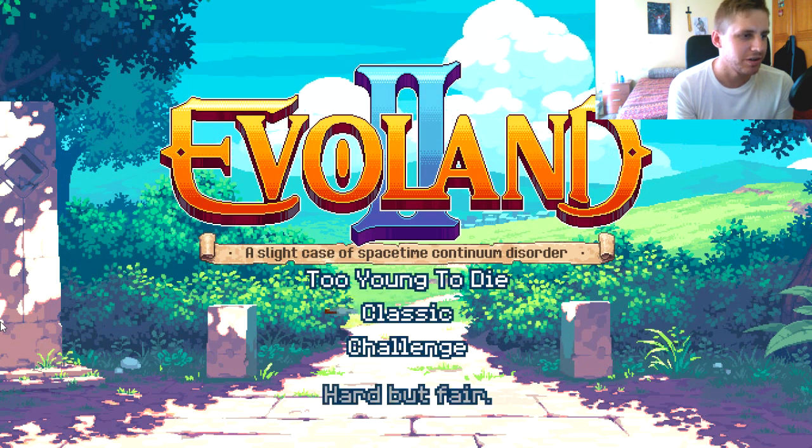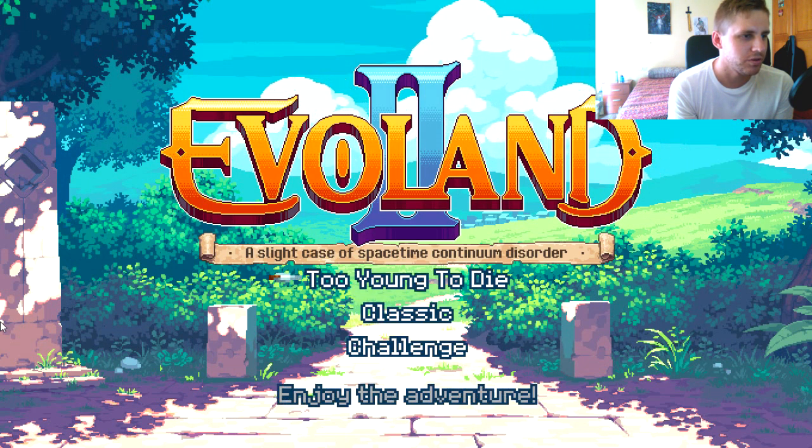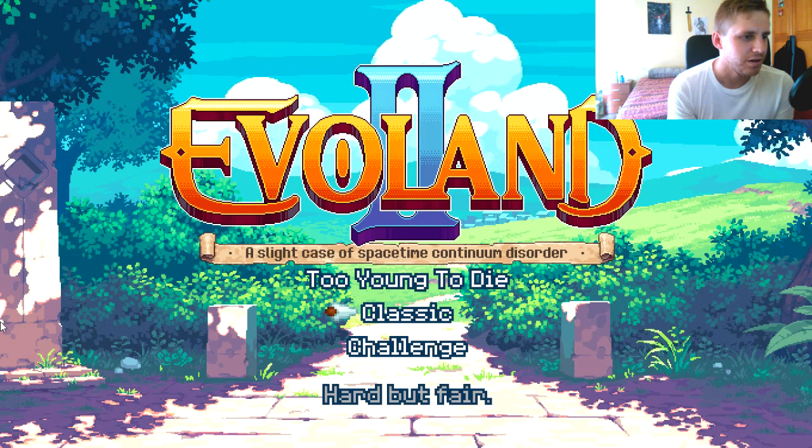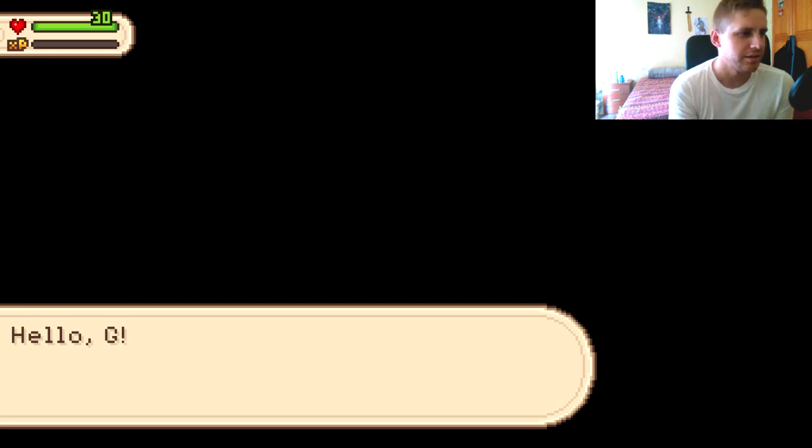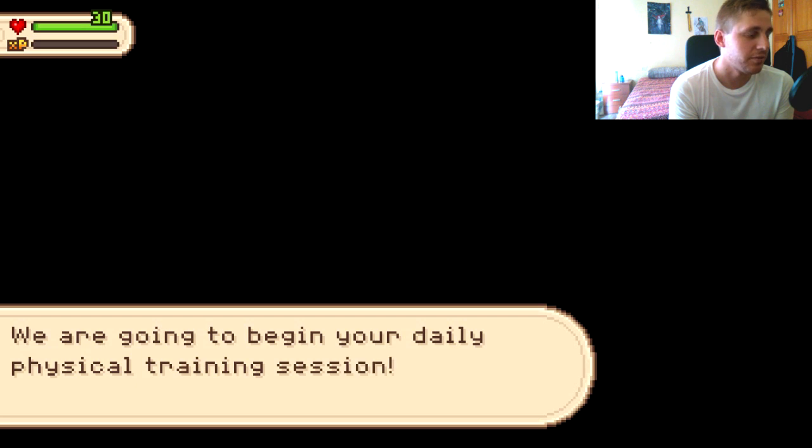We're going to go ahead and start a new game. 'Too Young to Die' or 'Hard' — I'll go Classic. I don't remember if the original Evoland had a difficulty option. So, hello G, we are going to begin your daily physical training session.